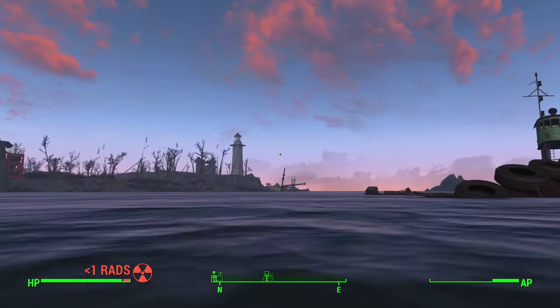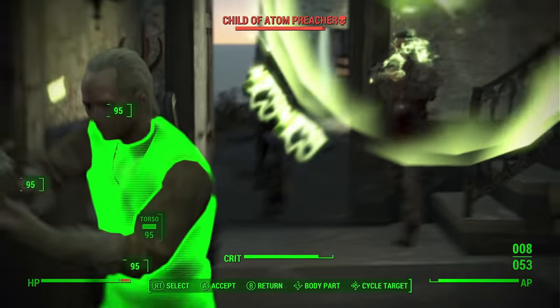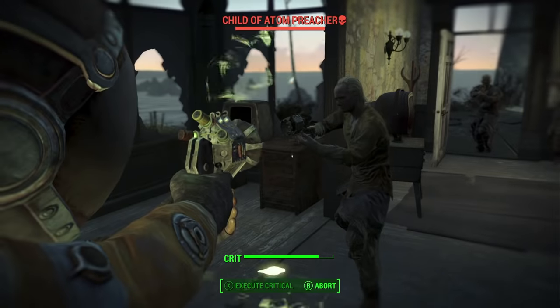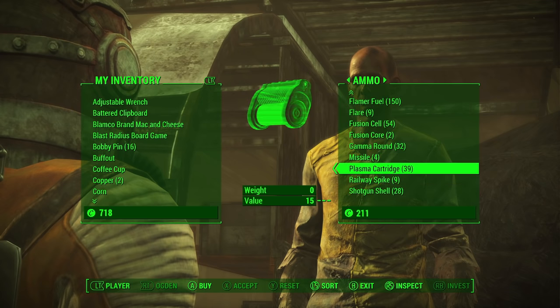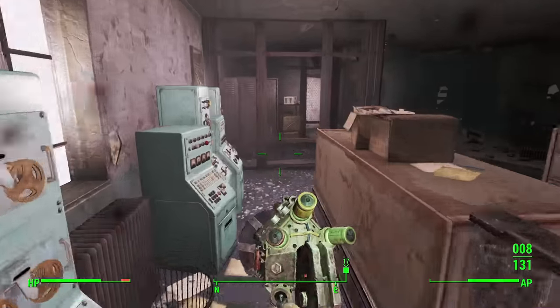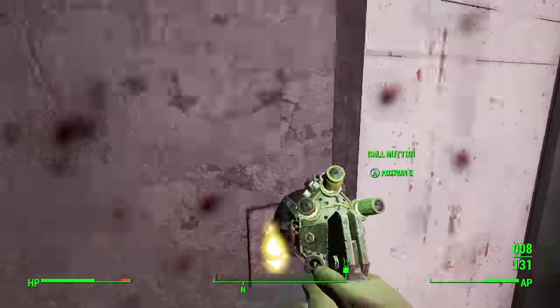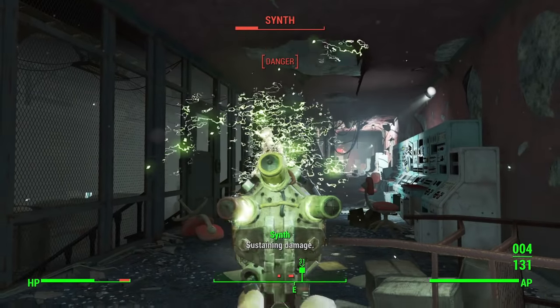Before heading to fight Kellogg I decided I wanted to head towards the lighthouse where the hostile Children of Atom are. I thought maybe I could kill them and take their ammo, but long story short they were taking way too many rounds to put down so I just loaded back and decided to do the usual — sleep a few days, buy ammo, rinse and repeat until I was happy with what I had. While my plan was to sprint past all of the Synths until I got to Kellogg, I found out that the Gamma Gun actually isn't all that bad on Synths.